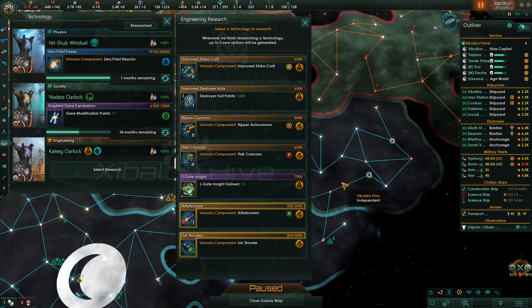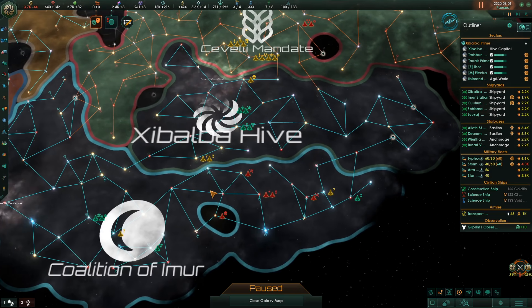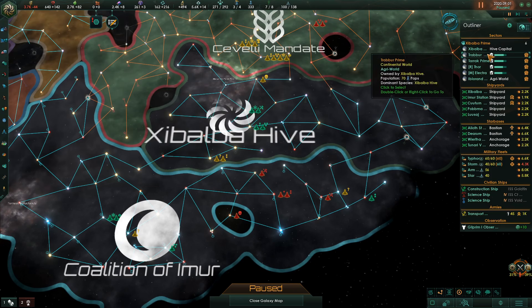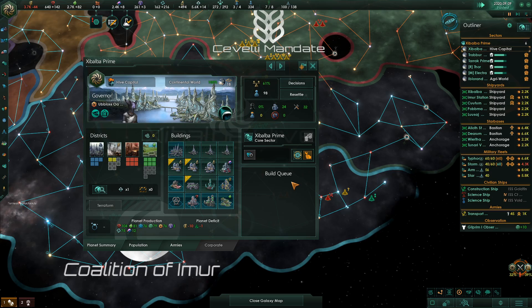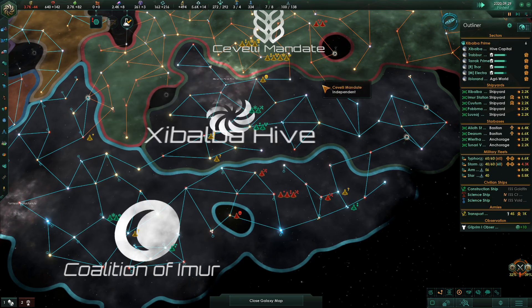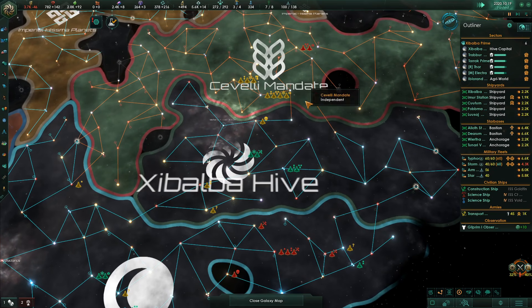That cost an arm and a leg, but smart compared to the alternative. Resettlement costs reduced by 33% — I like that. All our planets gain one free building slot — I don't know how that works. You guys get over there and now they're going to move.